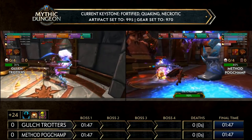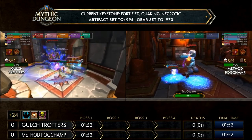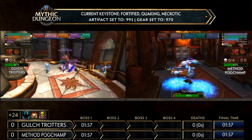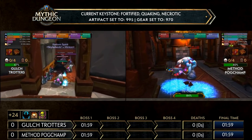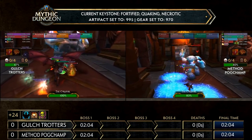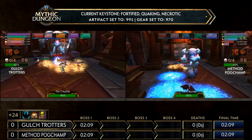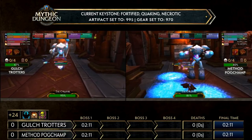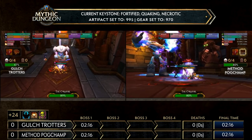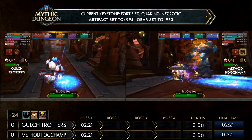Curator is a pretty difficult boss, especially at plus-45. Those sparks — the Volatile Energies — actually have HP that scales with the key level, so it's quite difficult to kill them, especially if you don't have enough damage. You can get overwhelmed if two of them are up at the same time. Players are baiting zones on the ground and playing ring-around-the-rosy with the boss. Quaking isn't usually the most threatening affix, but when stacked together you need to spread out just before it hits.